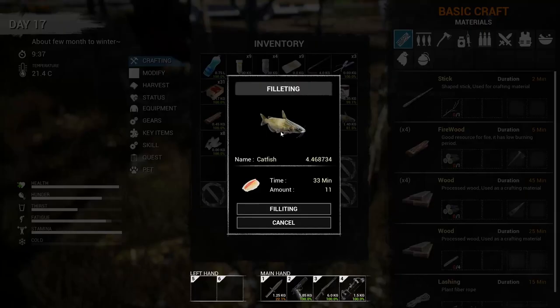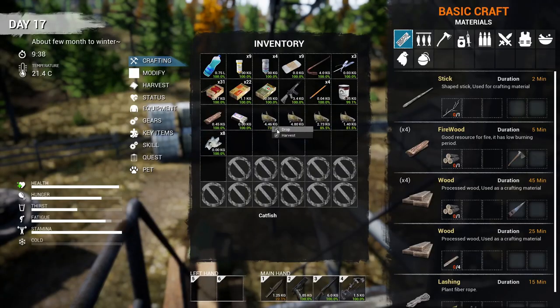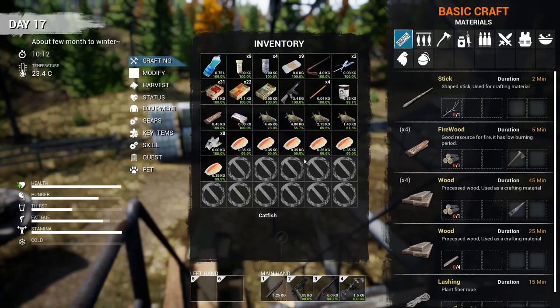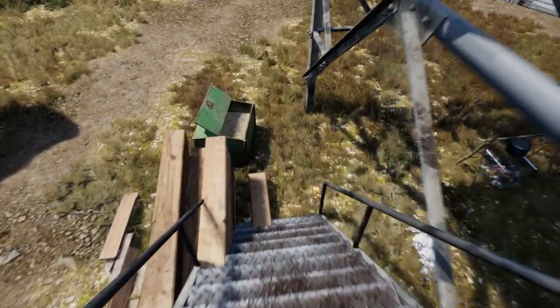We can harvest - filleting takes 33 minutes. I don't want to fillet out here in the middle of nowhere if a mist event happens. Harvest - do we get just one? Okay, I'm filleting it. Holy cow, that's a lot of fillets! Wait, what happened to them - why do I still have... oh my god, look at all this - that's a crazy amount of food!